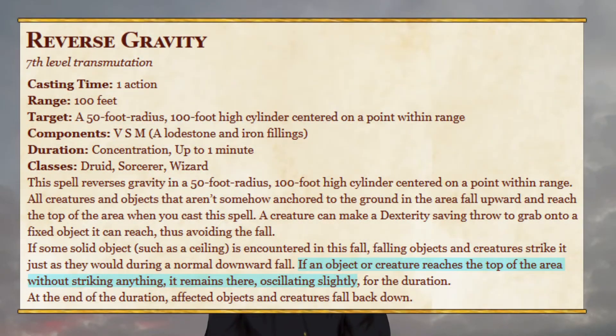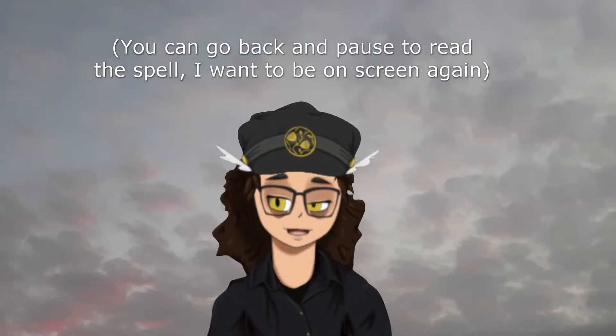Reverse Gravity is the way you fall an unlimited distance. So, while your buddy is concentrating on this seventh-level spell, there's a column of space where everything that would go down goes up instead. Technically, that means you can't glide, because that specifies that you have to descend rather than fall.